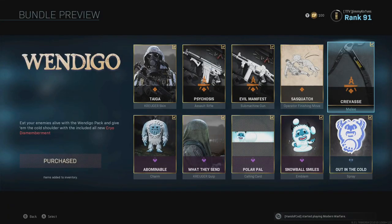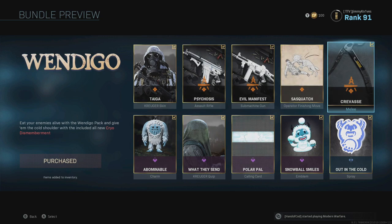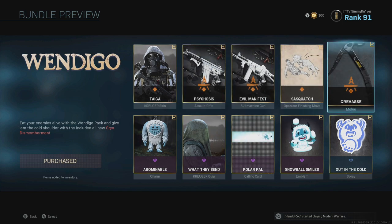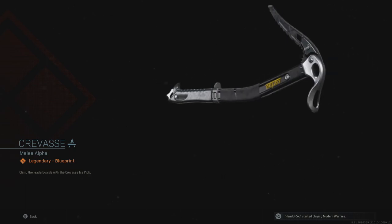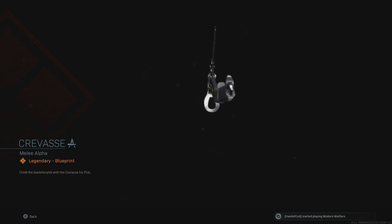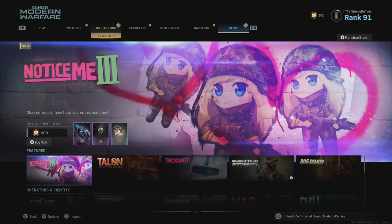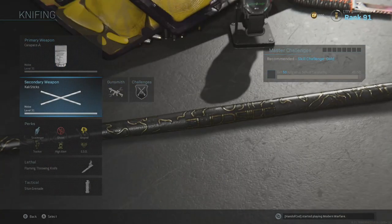What's going on guys, welcome back to the channel. It looks like we got another melee weapon for Season 4 in Call of Duty Modern Warfare. You can purchase it in the bundle — it's called the Wendigo. I've just purchased it here. The new melee weapon is a legendary blueprint called the Crevasse Ice Pick. It actually looks super cool, and I'll just add it to my loadout here.